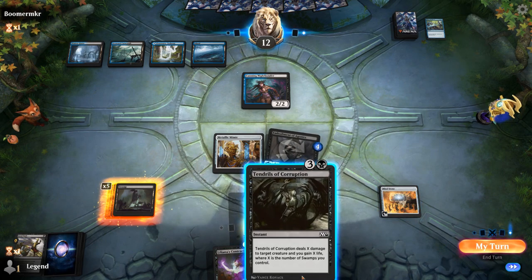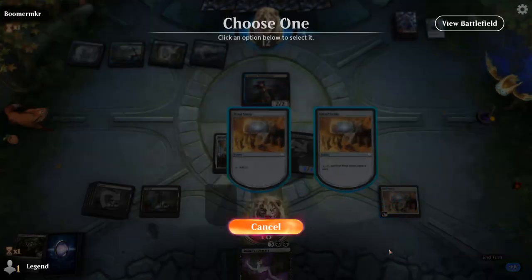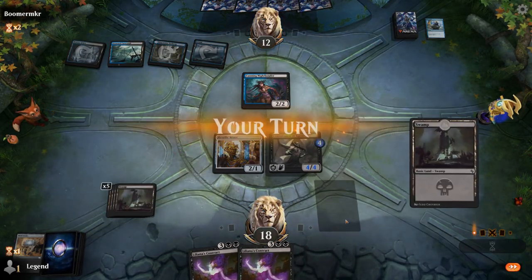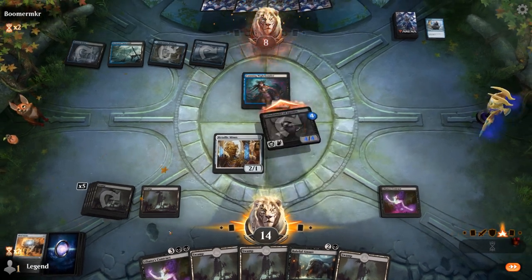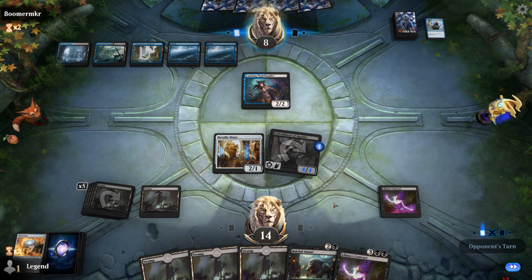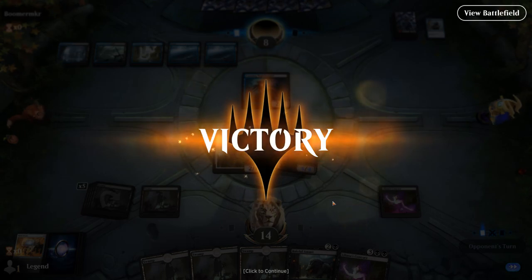With 5 Swamps in play and opponent passing, I can also sacrifice Mind Stone here. Contract should resolve now. We hit for 4 and our opponent concedes. Contract being a 5-mana draw-4 in a slow matchup is sometimes pretty good. Onto the next one.